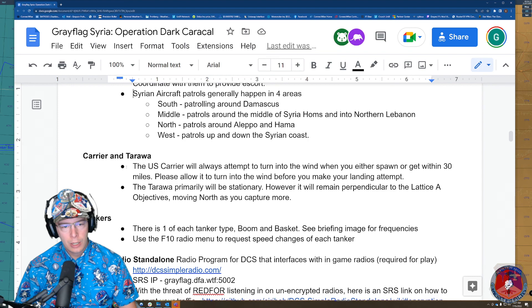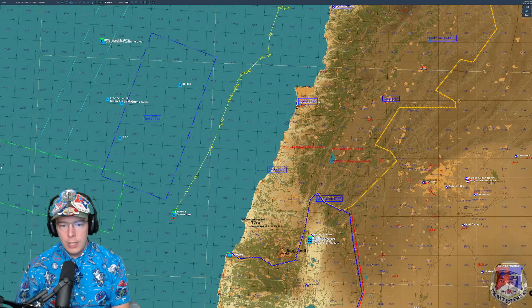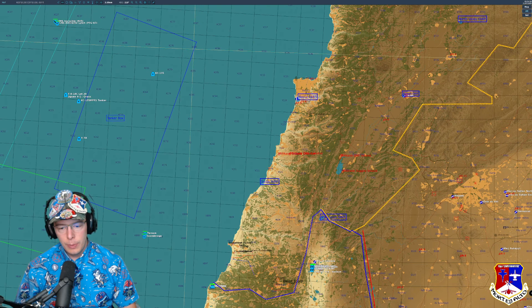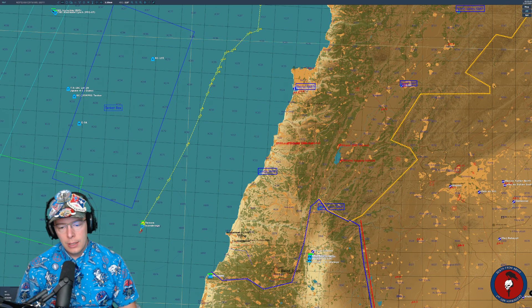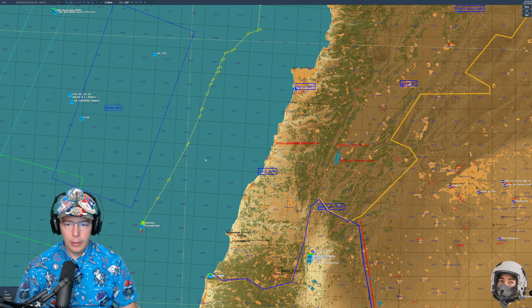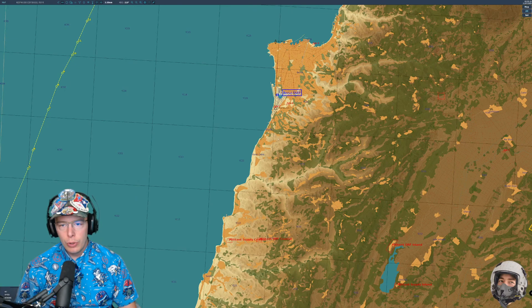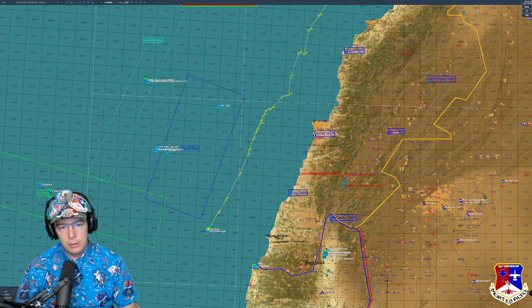The US carrier and Tarawa: right now we have a Tarawa off the coast that is stationary but, as we progress the A-lattice further north, the Tarawa is going to sail and stay perpendicular to the active objective. That allows helicopters a place to rearm and get more troops and supplies from CTLD. It's essentially a moving FARP — in case we haven't unlocked Sidon yet, or maybe we're trying to take Beirut and haven't unlocked that FARP, the Tarawa gives you a closer option to get troops and weapons.